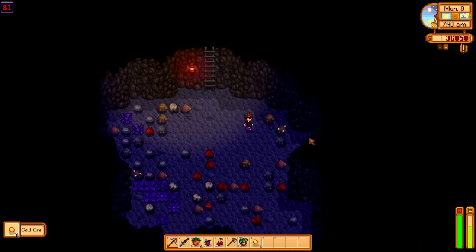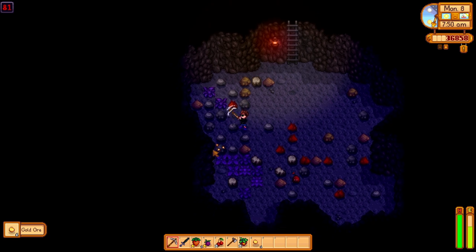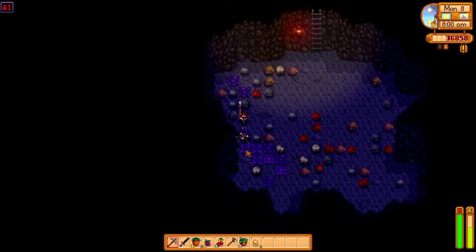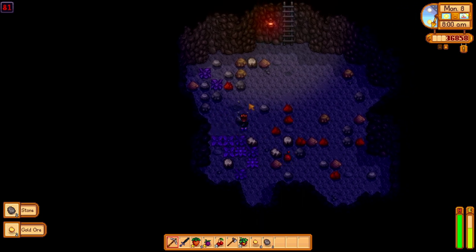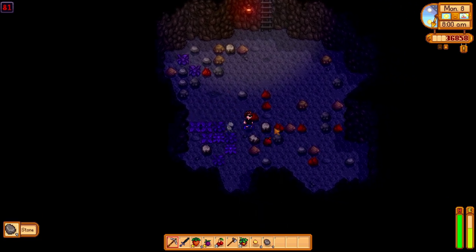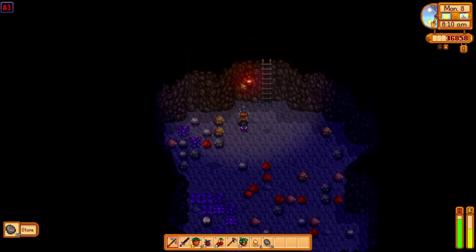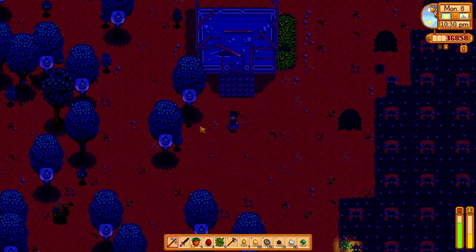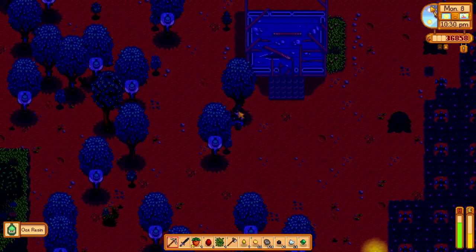Day 8 starts off as our first day to harvest the oak resin. The hopes are that you've created 20-30 tappers and have much more oak resin on the way after this harvest. The oak resin won't be ready depending on when you planted the tappers — it's always best to go for mornings. I planted mine at night, but that's okay. I collected my gear and headed off to the mines for ores. Leave the mines early if you need to retrieve your oak resin, smelt some bars from the day's mining, then call it a day.